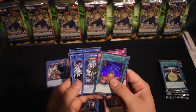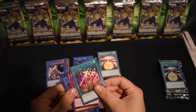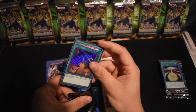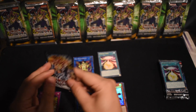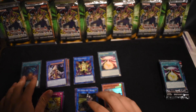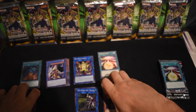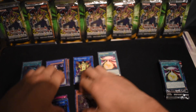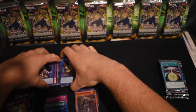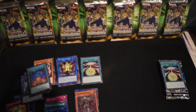Demise Supreme — we got a Secret Rare! I never pulled a secret rare from any of these sneak peeks before, so that's awesome. We're rocking the Yugi, Kaiba, and Joey legendary card sleeves. We pulled a secret, so we're going to let Smitty jump in and take his turn. Good luck!